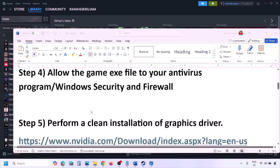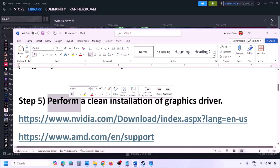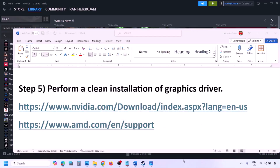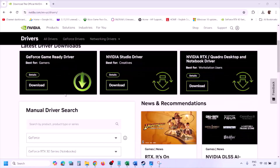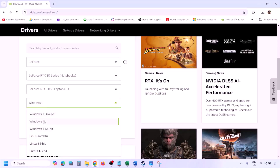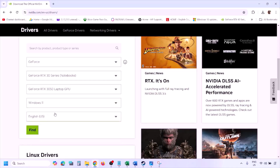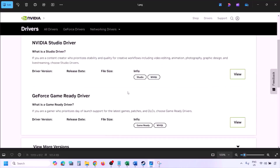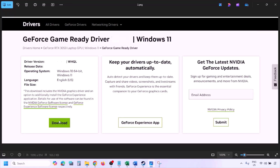The next step is to perform a clean installation of your graphics card driver. If you have an NVIDIA card, go to the NVIDIA website; if you have an AMD card, go to the AMD website. On the NVIDIA website, select your graphics card from the list, select the right operating system (Windows 10 or 11), click Find, and then View. Click Download and let the download complete.